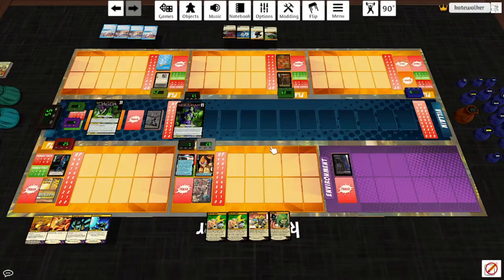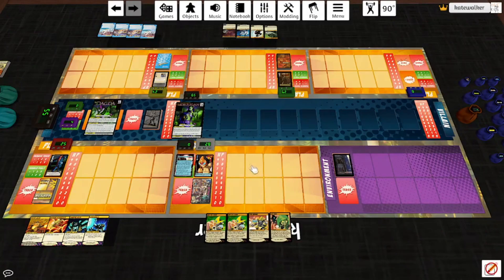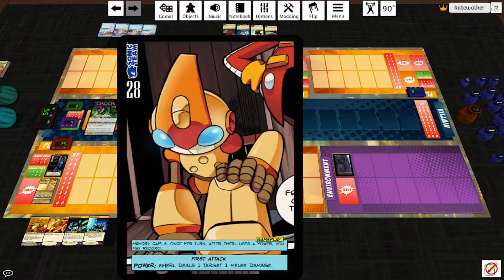Happy Sentinels Tuesday, everybody! Continuing the theme of this month, we have a new deck creator today. His name is Vorbis, and he's also doing Sonic the Hedgehog characters. This is Emeril, our hero for the day. He is from the comics, specifically Sonic Battle, which I don't actually know what that is. But he's a robot who copies people's powers, and he has a very unique gameplay style.